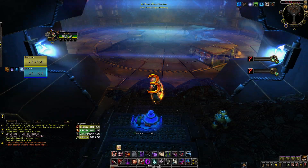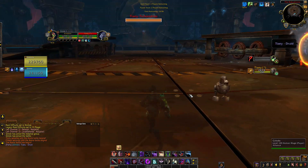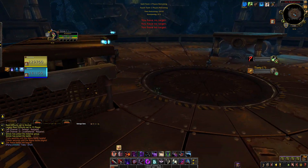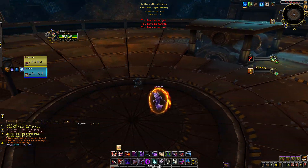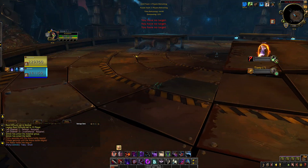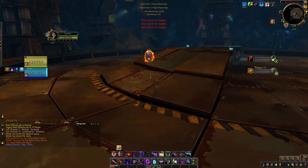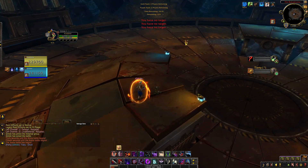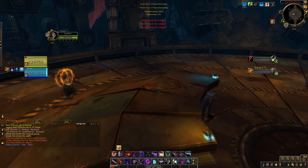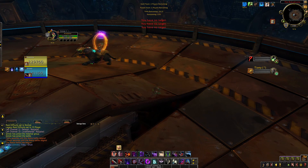Alright, for this first game here, we have a game on the new arena map, Robodrome, against a Resto Druid and an Assassination Rogue. What we're going to be trying to do here is usually blind the Druid rather early, and if the Druid trinkets, we're going to try and switch to him. These games are anywhere between 1900 and like 2050 MMR on the first day. I think most people probably got to maybe around 2200 MMR on the first day. We're going to be trying to find the Rogue ideally, so we can start on the Rogue, and then blind the Druid when he comes out.